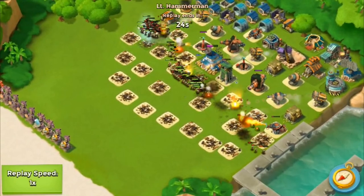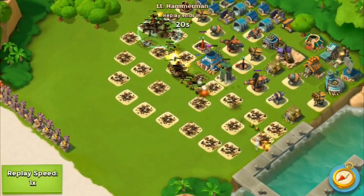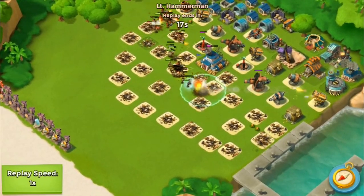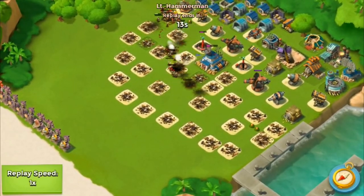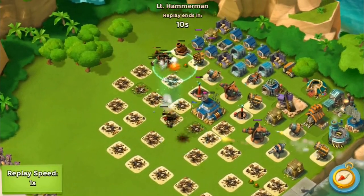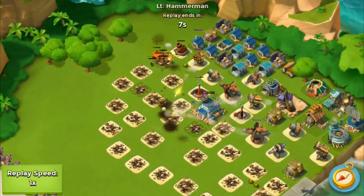Look at all those Riflemen around the HQ — it's just like whoa, that's a lot of Riflemen. But I do have Shock Launchers and Rocket Launchers in the back, and that's one of the good things — you always want to have your Shock Launchers and Rocket Launchers in the back. That's like a no-brainer; you need to do that. That's how you're gonna win the battles against him.